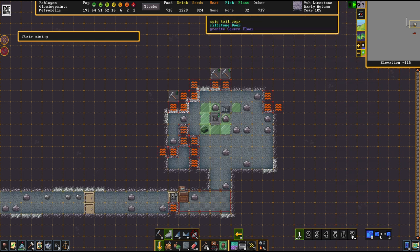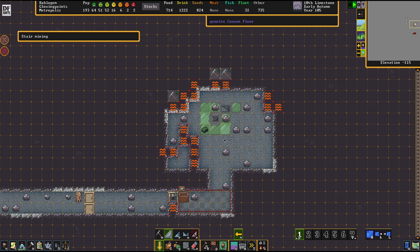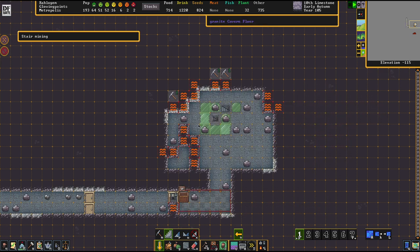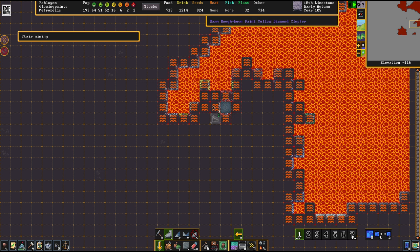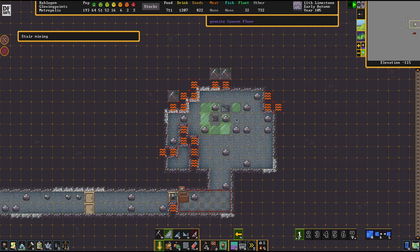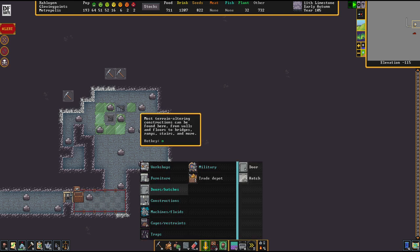Let's try our luck with that one. At the end of the day, I don't believe in anything like a safe attempt at mining this stuff. There's always some risk involved, but it's really important that you dig first the tiles that don't house gemstone — you want to preserve the gemstone under all circumstances.